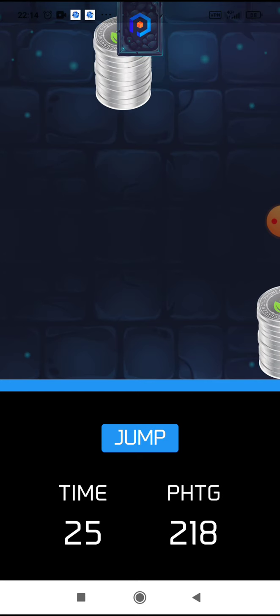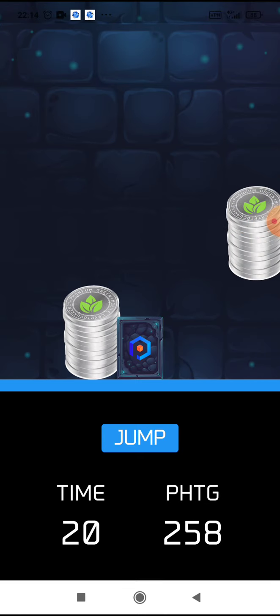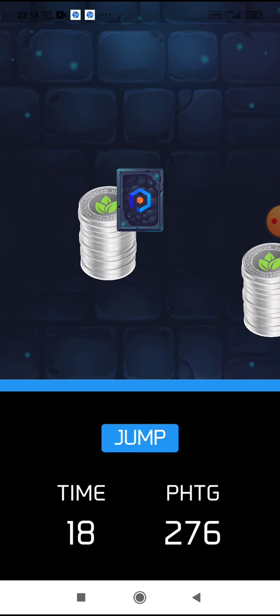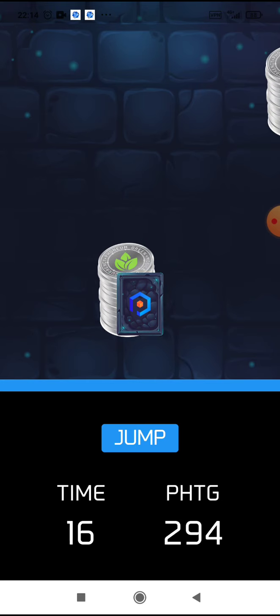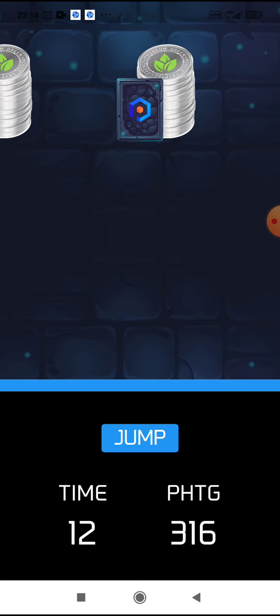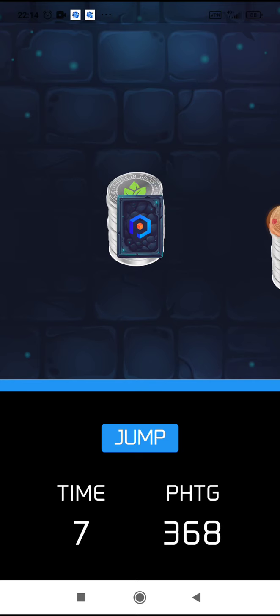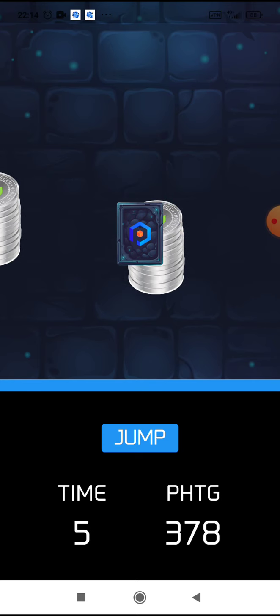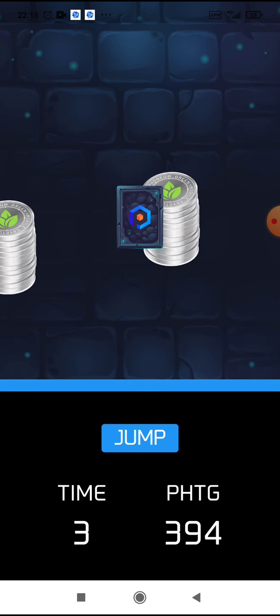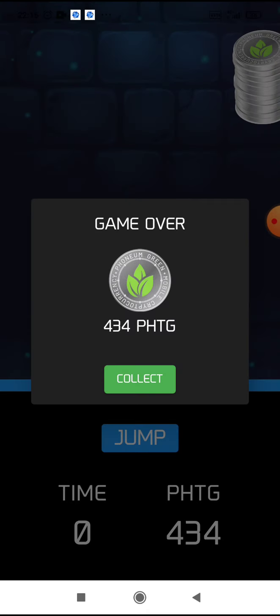You collect Phonel Greens in this crypto card game. With Phonel Greens you can also collect Phonel, the basic crypto. You can collect just these two types of currency. In about 50 seconds you must match your card with Phonel Green — in this display I gained 434 Phonel Greens.